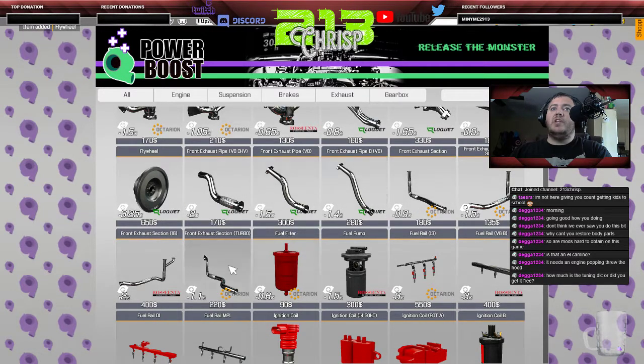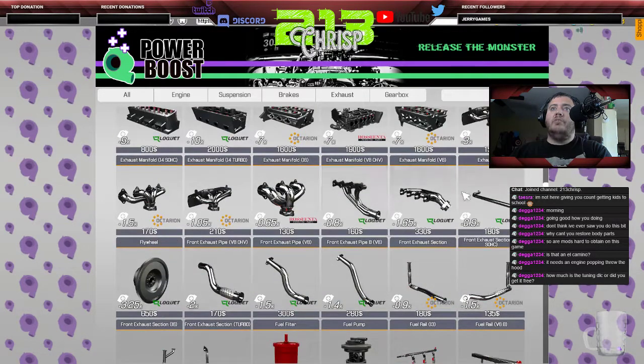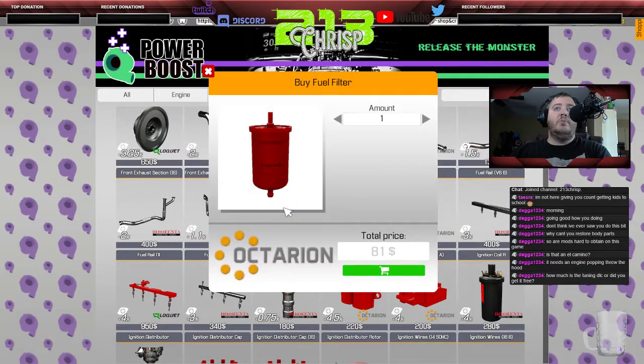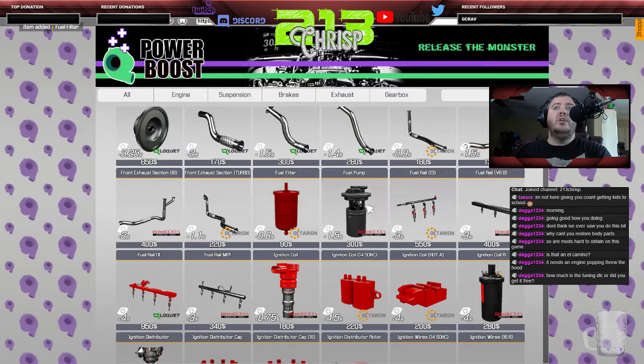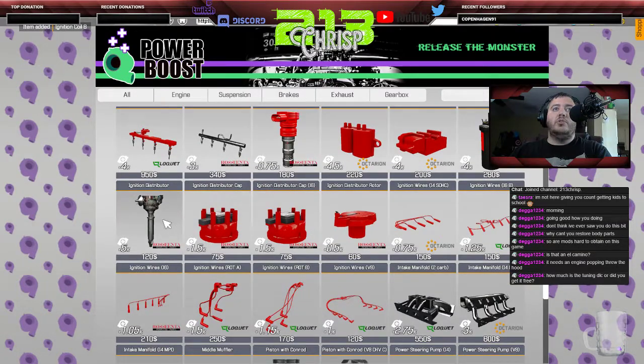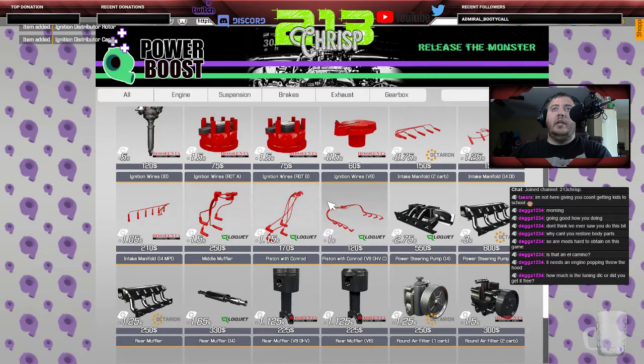The exhaust is different and I don't think it's on this list, but we'll want a fuel filter, a new fuel pump, a new ignition coil, a new distributor, a new cap, a new rotor, new spark plug wires — probably not the right kind but we're buying anyway — and an intake manifold.